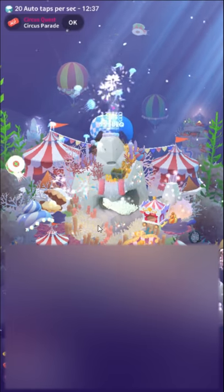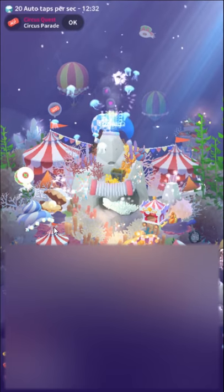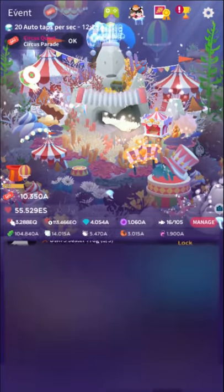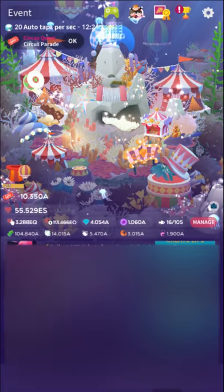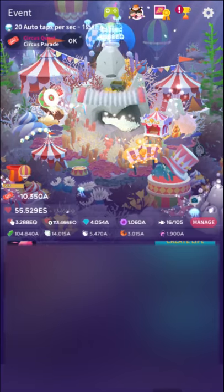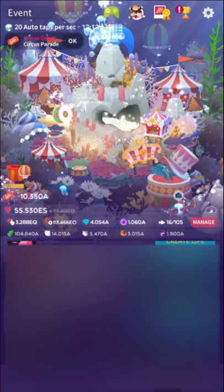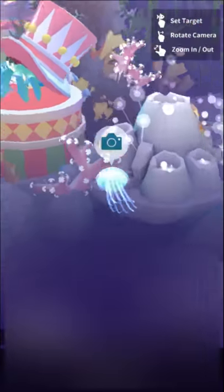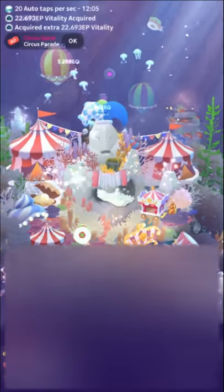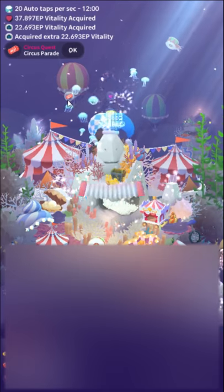Ringmaster Penguin requires pretty much every fish before it — you have to share a picture of every fish with 'jester' or 'circus' in the name, so you can't even think about doing that one until you get the Jester Dumbo and Jester Frog. Those will probably be the last ones you get. To 'share,' you just take a picture, click the share button, and then cancel out — you don't have to actually post it at all.